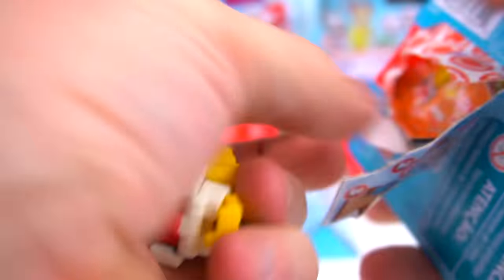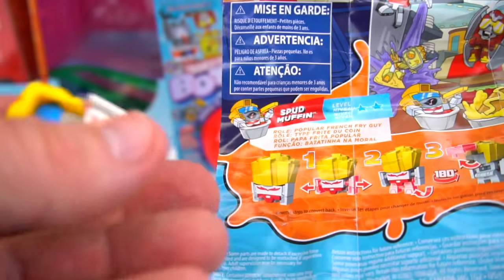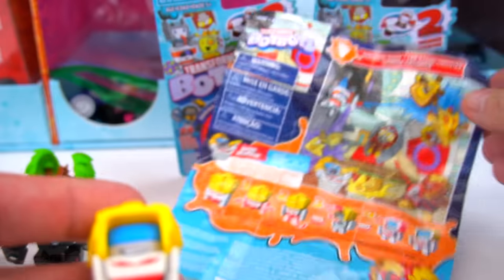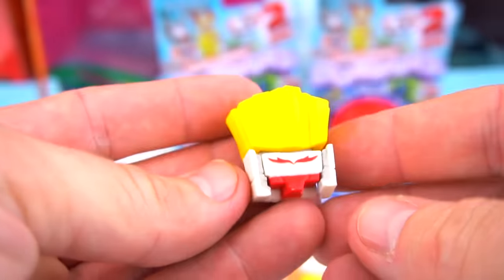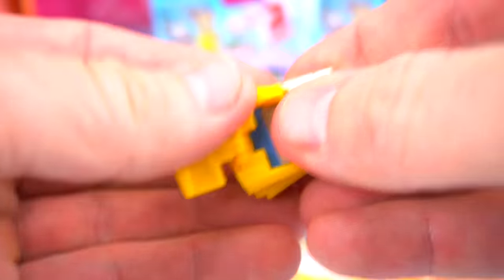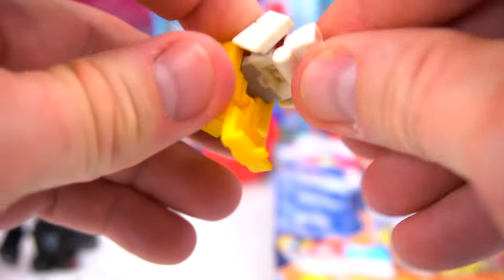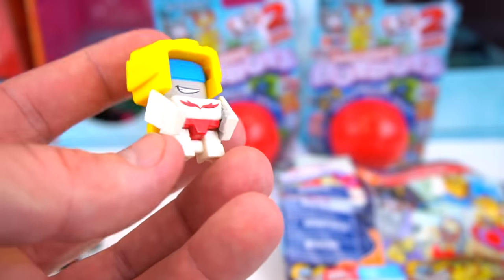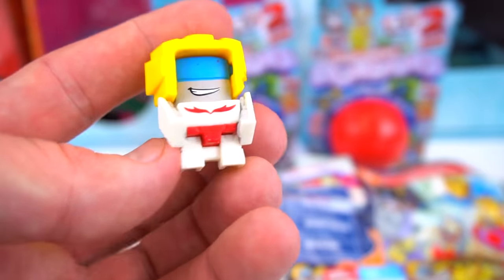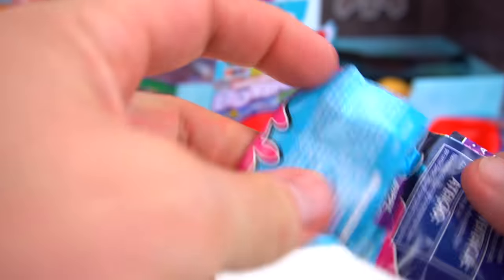Three more - it's one we've gotten before! Spud Muffin - a popular french fry guy. He's already kind of transformed. Flip this back up, and then he's got arms on the side. Legs come around and there you go - there is your Spud Muffin transformed!